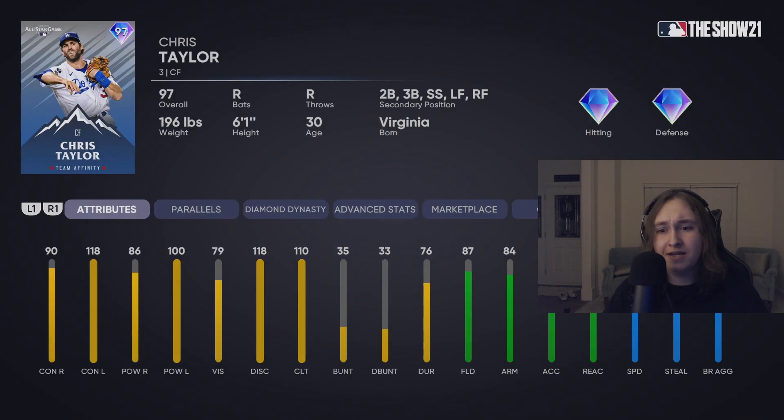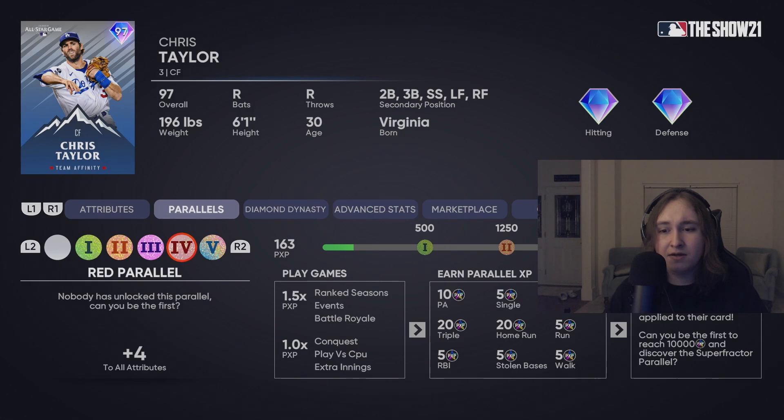Chris Taylor — I love this card. Fantastic card. Good enough arm — okay enough to put in right, though I prefer him in left or at second. Chris Taylor is super utility with good stats versus both handedness. I'll try him out, but I don't see this card staying in most people's lineups for a long time.